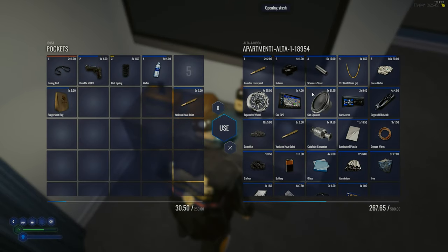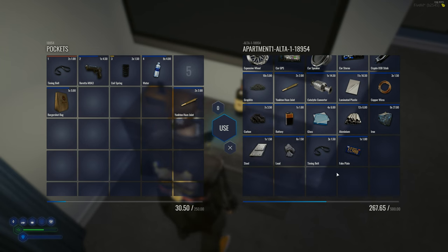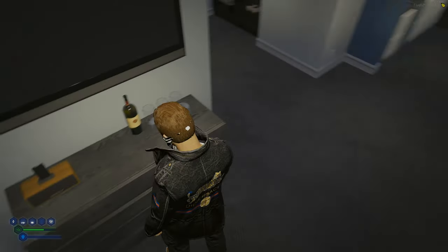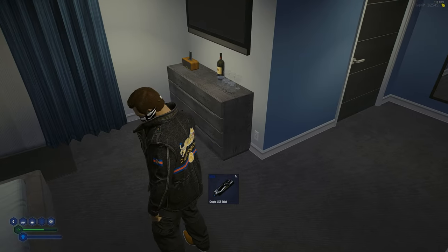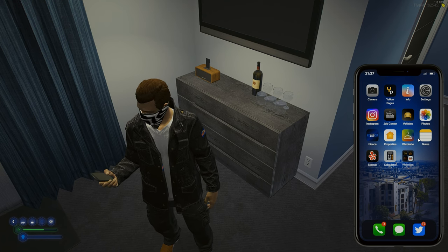We got quite a bit of stuff. Mostly the expensive wheels, GPS, and similar items are what we can sell directly. We also got crypto USB sticks - I was told something about them a while ago but I completely forget what they're used for. Can't seem to use them directly.